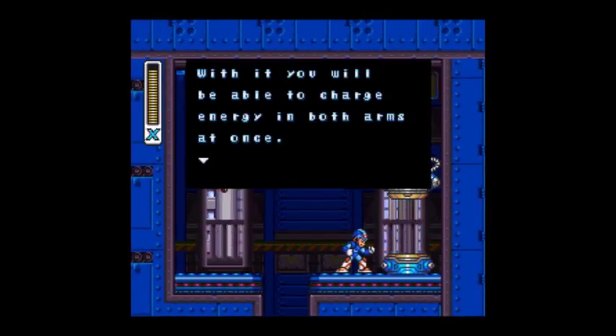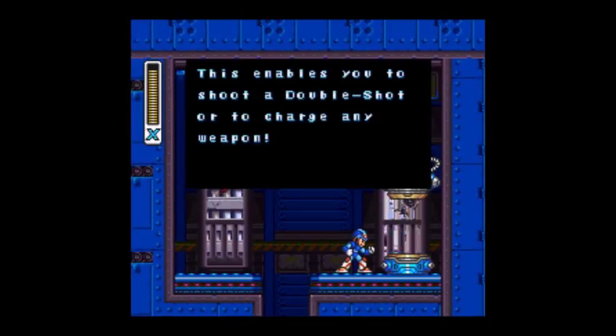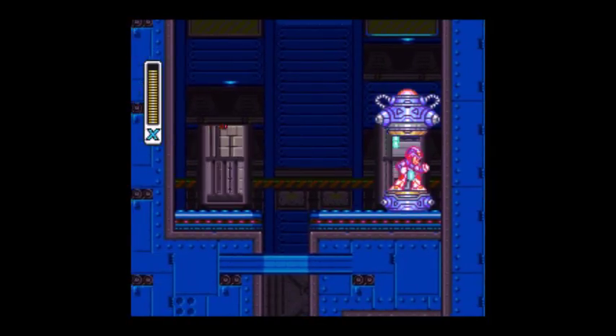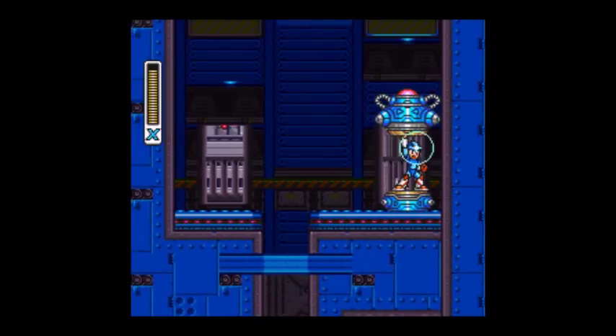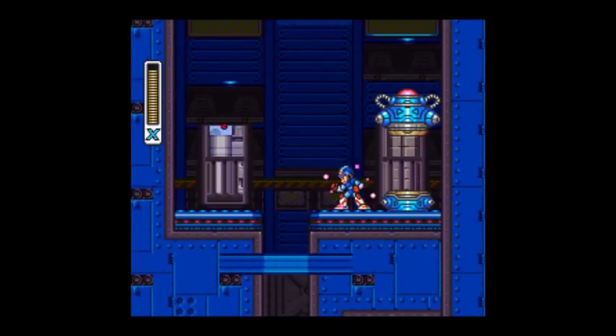So this is the Buster upgrade. It says we'll be able to charge it in both arms at once. That enables you to shoot a double charge shot, or to charge any weapon, like in the last game. So let's grab that capsule. Now we can shoot a double charge shot.